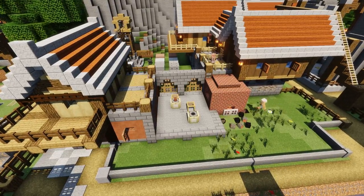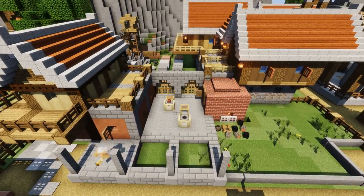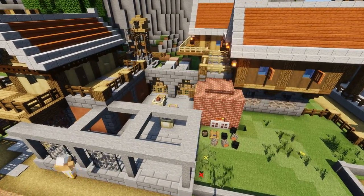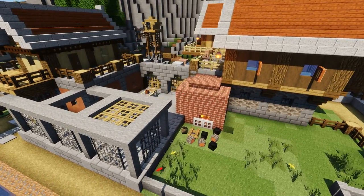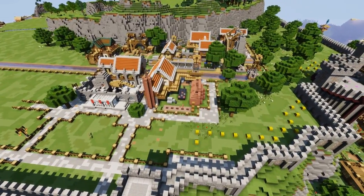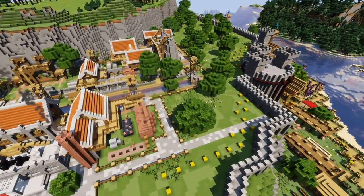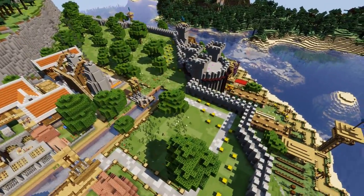I've got shutters on the windows and a nice workshop area on the right hand side. I've put some smokers down to represent potter's wheels, and I've got a little kiln there made of bricks. I've got some campfires to represent the wood and some player heads to represent the wood that might go into the kiln. I've also added in some glazed terracotta as well.